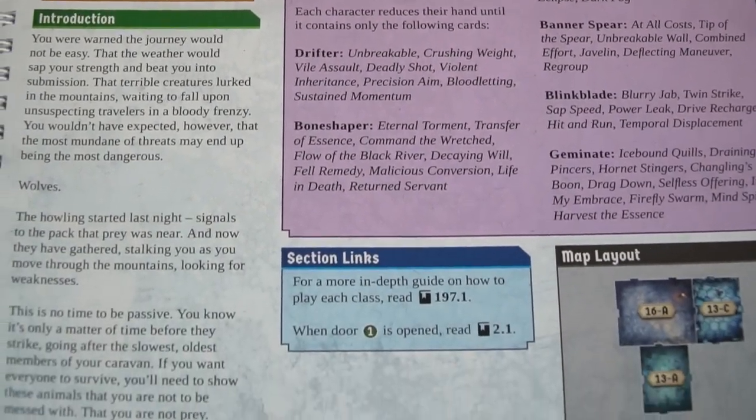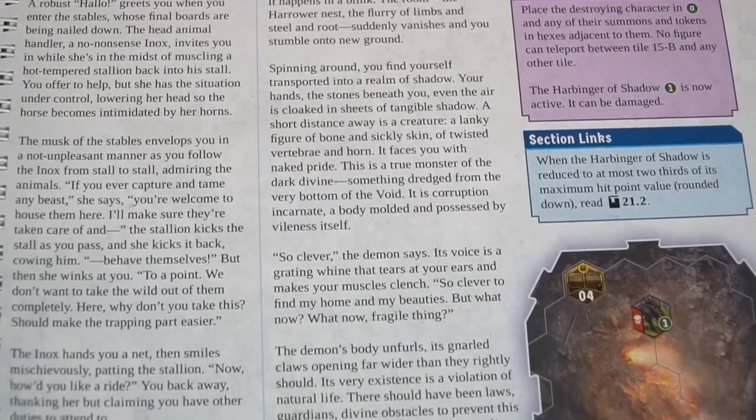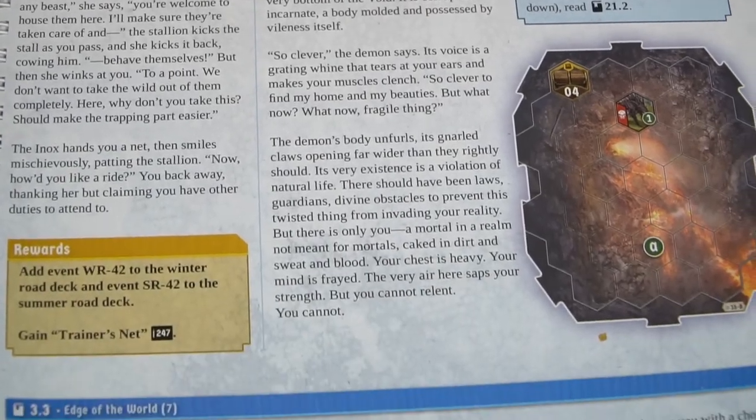Frosthaven is a dungeon-crawl, choose-your-own-adventure, legacy-style game with many, many hours of content. You'll be going through these scenario booklets that explain how the game goes. This is the first scenario book, and then there's a section book. The scenario book covers the main scenarios you'll be partaking in.